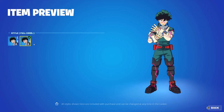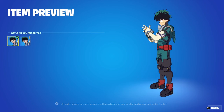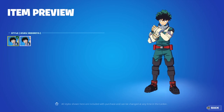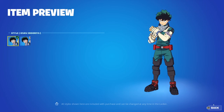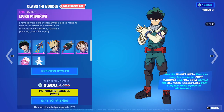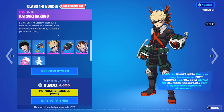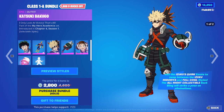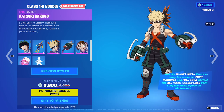Let's preview the styles. We have the base style and then the Full Cowl version — I can see somewhat of a difference there. We have the back bling called the All Might Collectible, because he was like on a TV show, so I do know that reference. And wow, that looks insane.